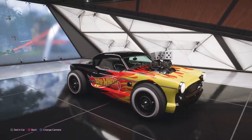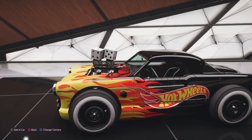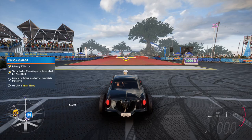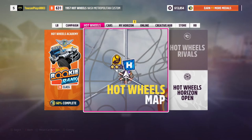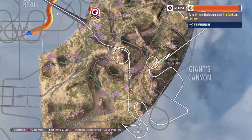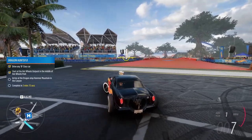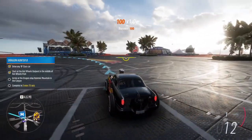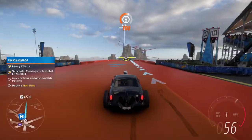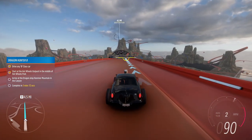I do enjoy in Forza Horizon 5 the features that allow you to really check out your car. That car looks so super sweet. So it looks like we need to start off here in the middle of the map and then go to Hammer Mountain. There it is right there — and there's a dragon at Hammer Mountain. We gotta get there in 3 minutes 15 seconds. Let's see if we can get there. That is our next task. Here we go — there it is way out there in the distance.